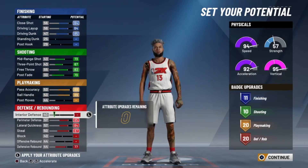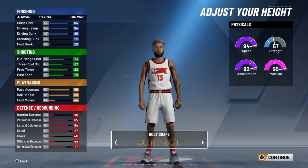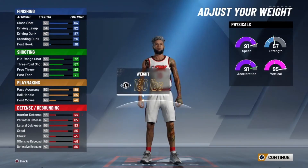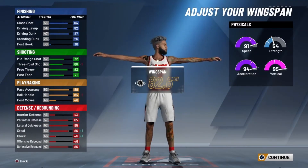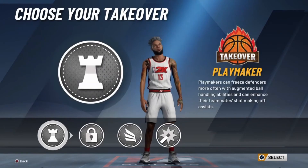For the body type it doesn't really matter, I just went compact. You're going to put that boy up to 6'5. And then you're going to lower his weight all the way down. The wingspan is 82.6 or 83.5 — I'm pretty sure it's 82.6.